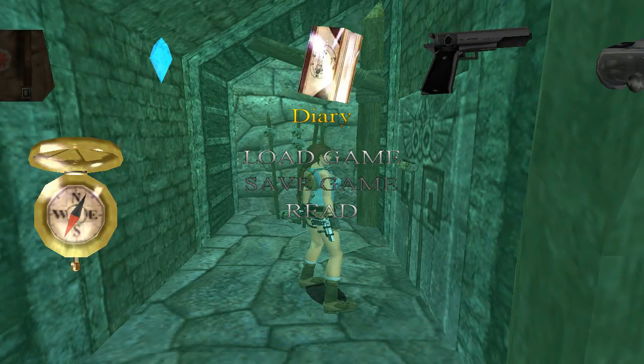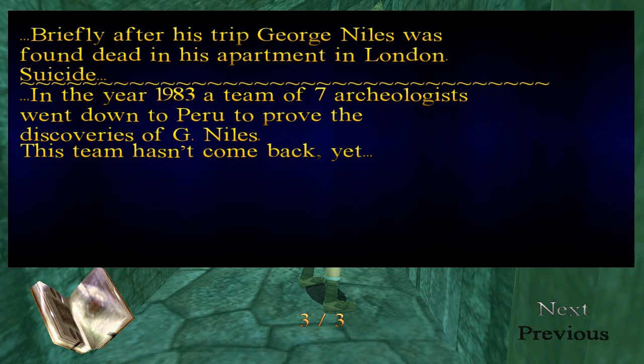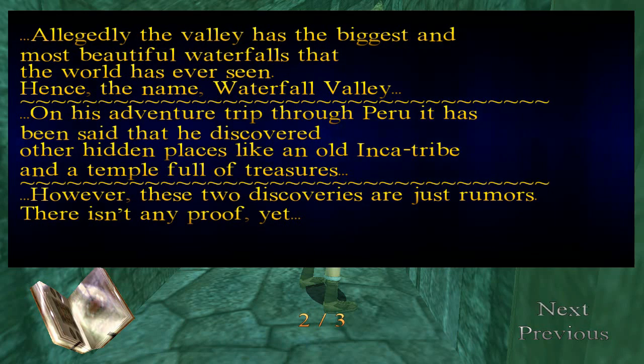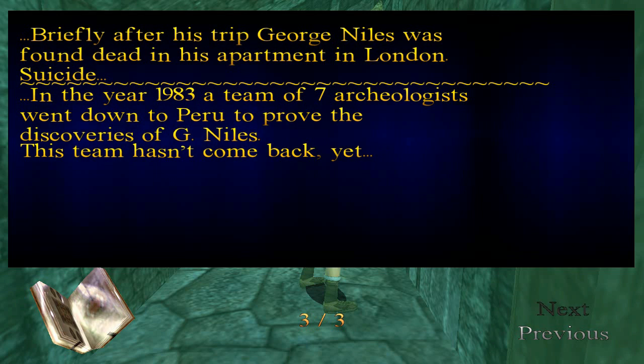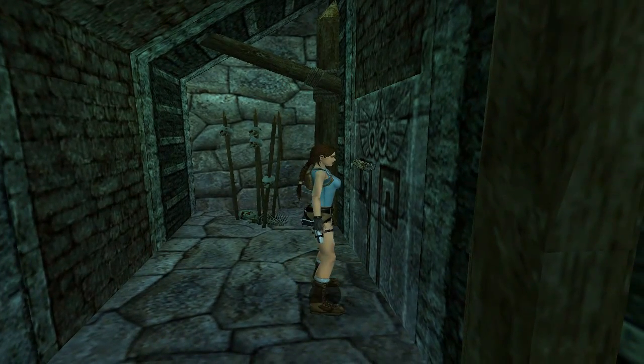So also, if we have a look, we've got a diary which we can read. Also we always end up on the last page, not certain why. But basically this is about some archaeologist that discovered Waterfall Valley but no one knows if it's true or not. And the archaeologist that did explore hasn't come back yet. That's basically what that is.